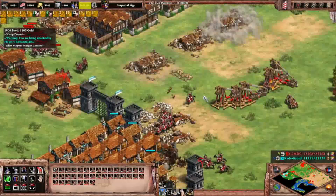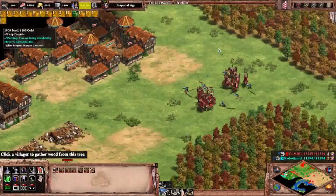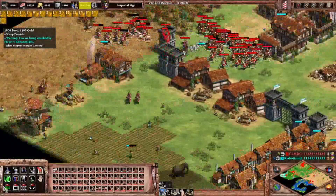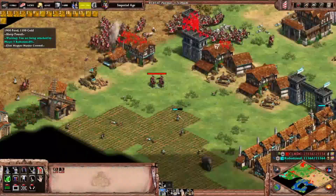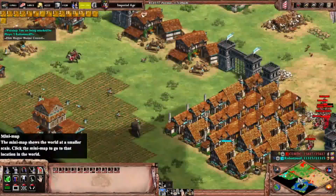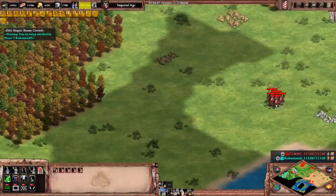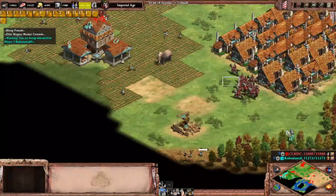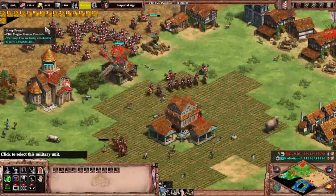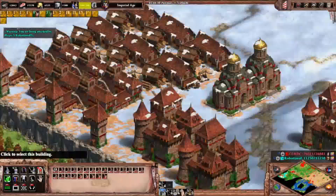Let's have the trebuchets destroy the buildings. I can destroy the town center already but I want to make things a bit easier. The other Magyars can deal with the skirmishers. I think this is GG already — I'll let him prepare. Let's kill the scout. Let's try to get to the next area.